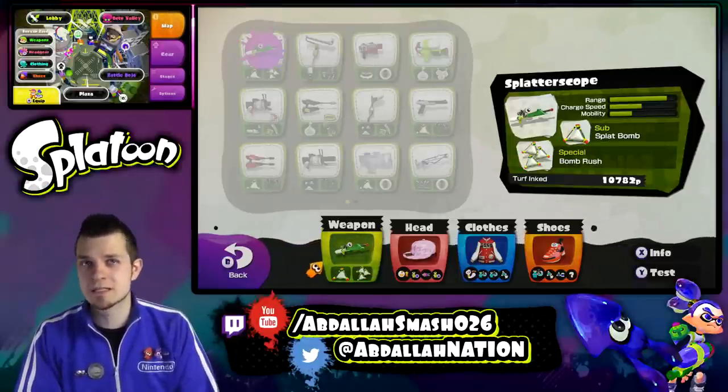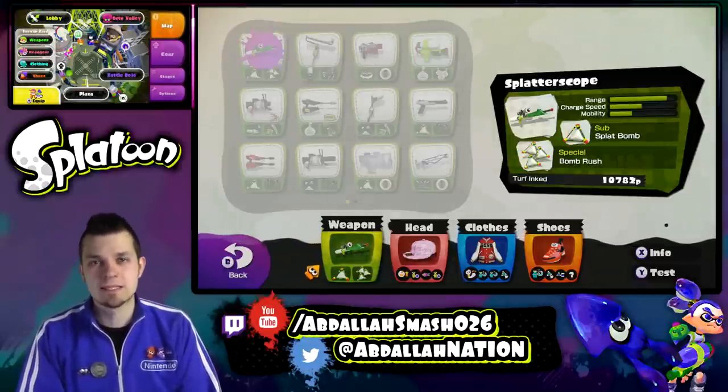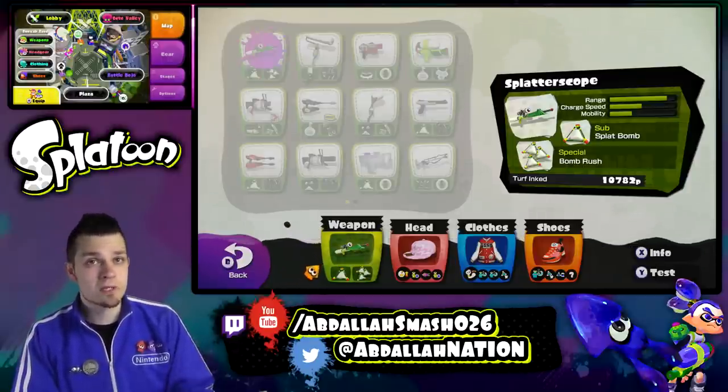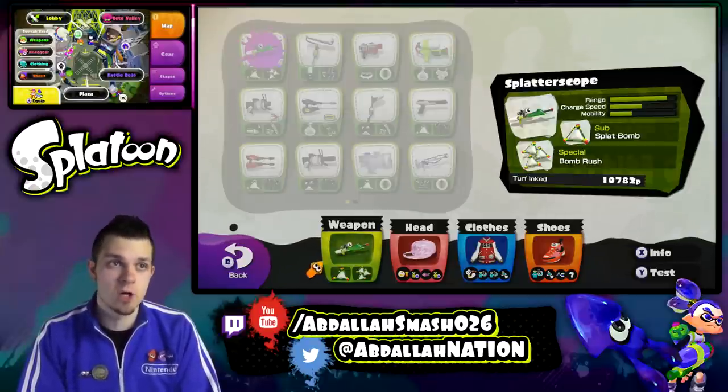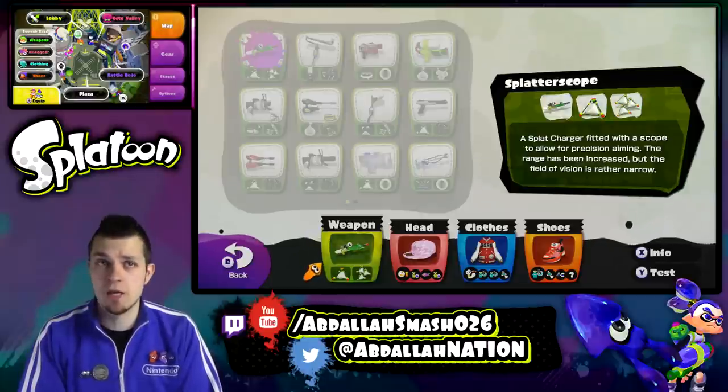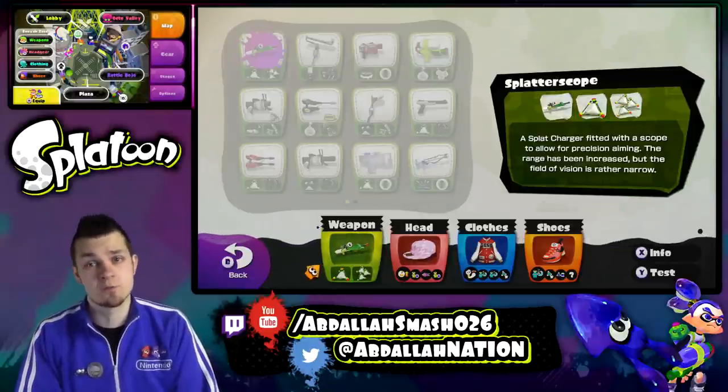Charge speed is decent, mobility is kind of lame, but you're going to be standing still for the majority of the time. Splat Bomb is a sub-weapon, which is great, along with the Bomb Rush ability. The Splat Charger is fitted with the scope to allow precision aiming. The range has been increased, but the field of vision is rather narrow.